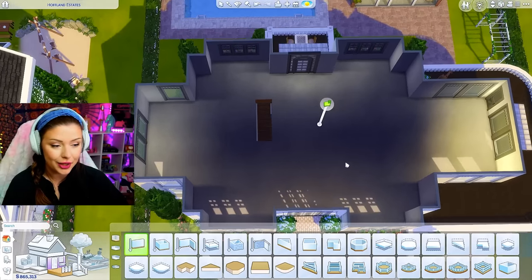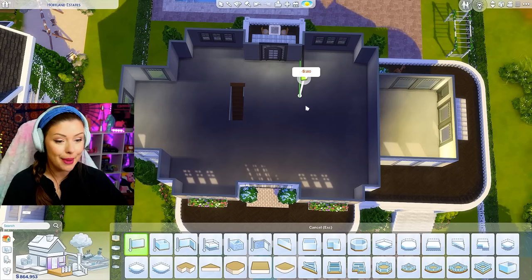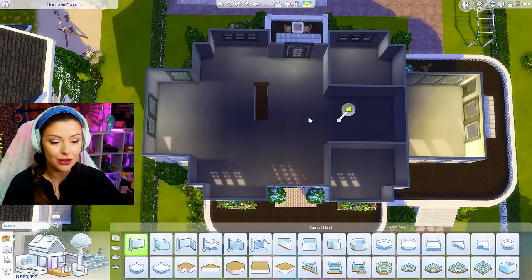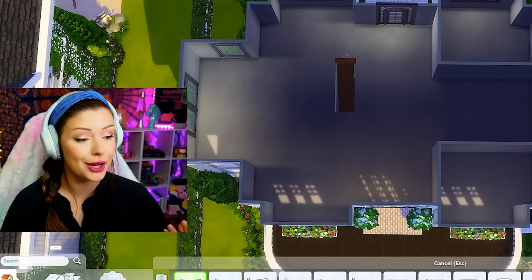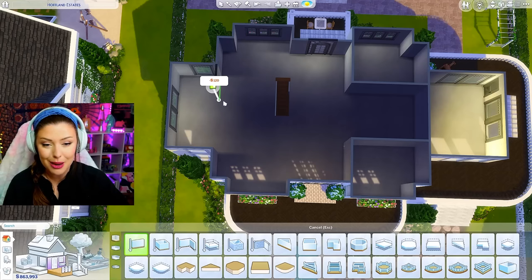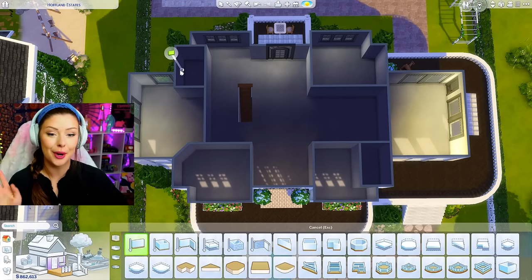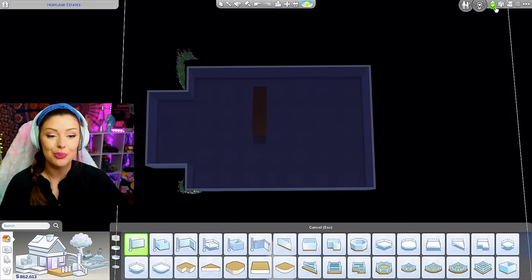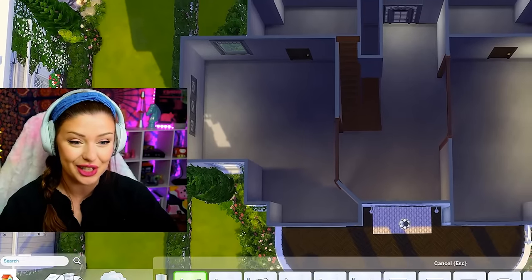Upstairs is going to get a little bit tricky because this is a big area to cover. Maybe a bedroom here and another bedroom here, with a hallway leading that way. Maybe at the end we can have a workshop room or a big library reading room. How about bedroom, bedroom, bedroom, bedroom - four bedrooms up here, with two bathrooms. For the basement I'm just going to leave that and figure it out at the end when we're trying to spend money.